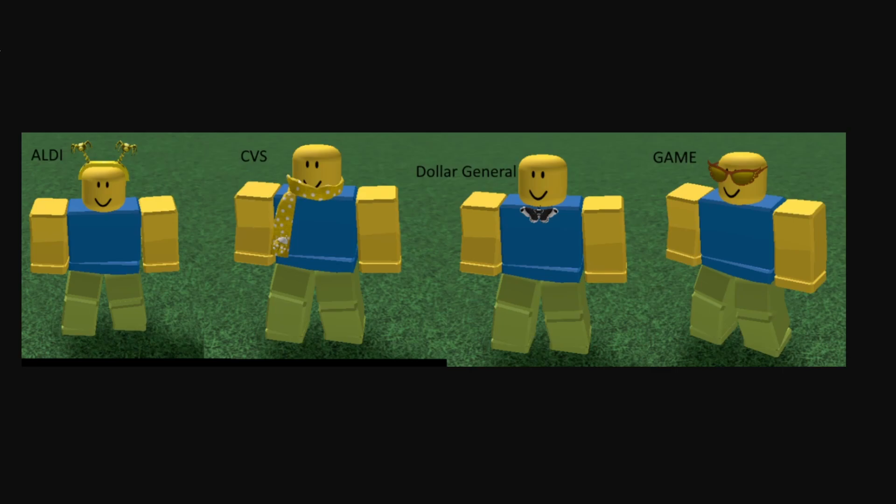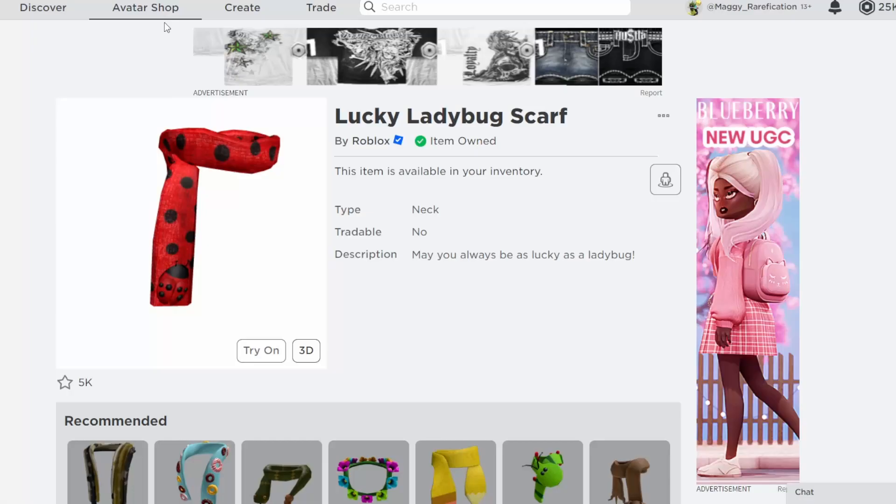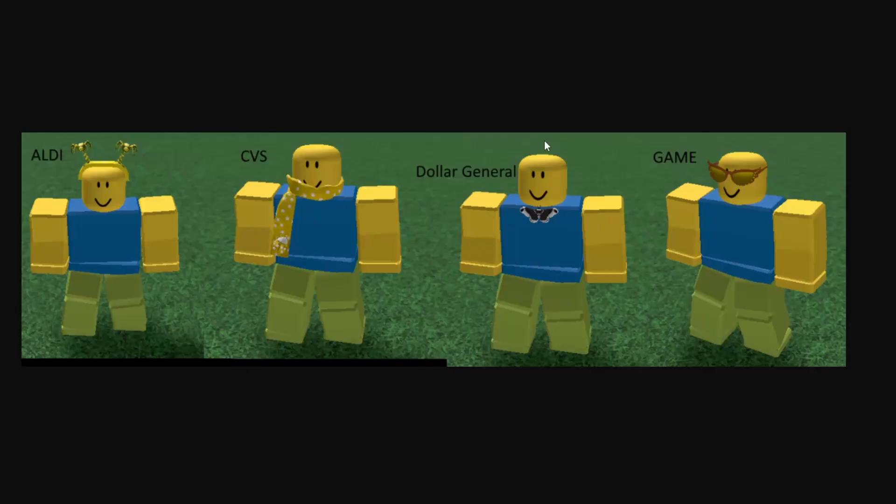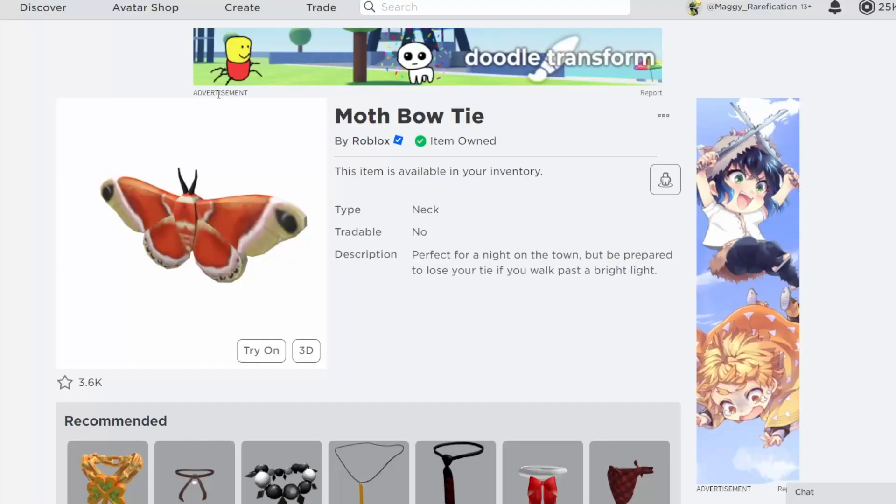Next up, we have this CVS scarf, which looks kind of interesting. This position is a bit weird, but it is a retexture of another on-sale item — this time, the Lucky Ladybug scarf. So if you can't afford this on-sale version and you happen to have a CVS gift card, you can get that one instead. I think this scarf does look nice, so not a bad choice.